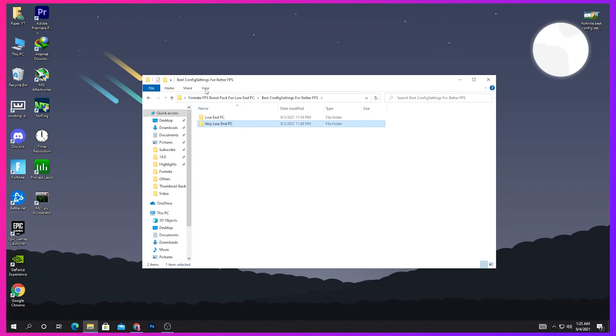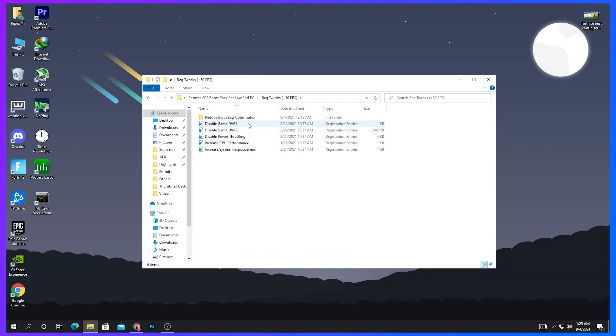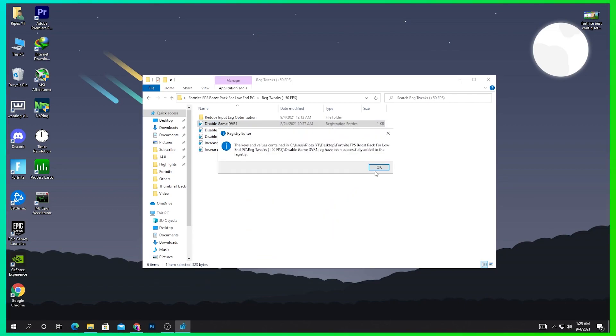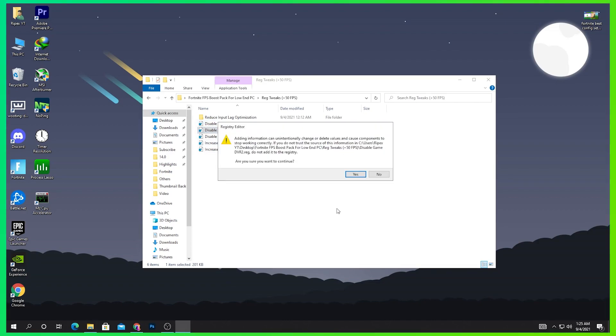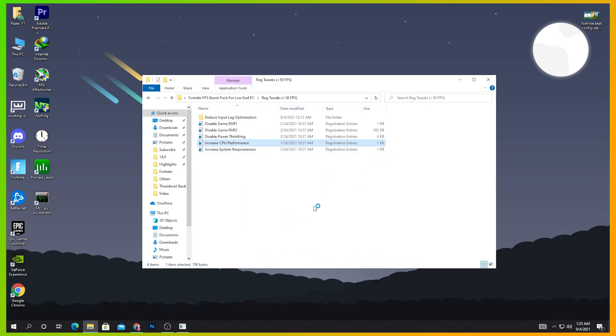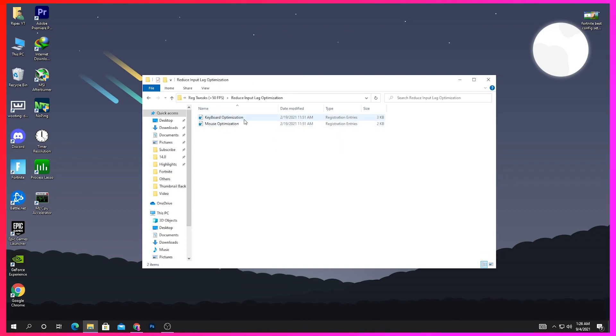After replacing the config file, go back into the boost pack's main directory and open the Registry Tweaks folder. Here you'll find files for: Disable Game DVR 1, DVR 2, Power Throttling, CPU Performance Boost, and Increased System Responsiveness. Install all of these files one by one — double click, click Yes, and install each one.